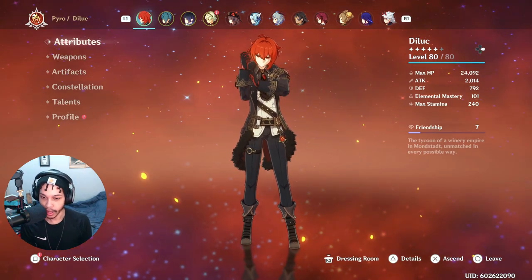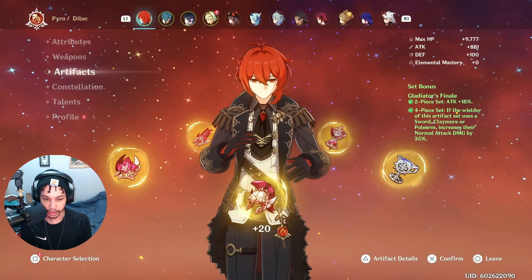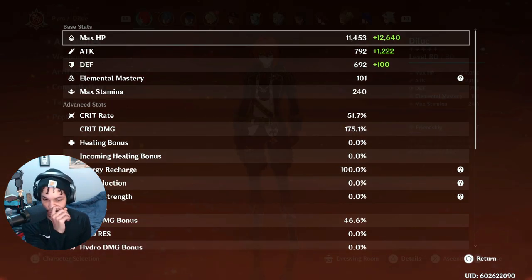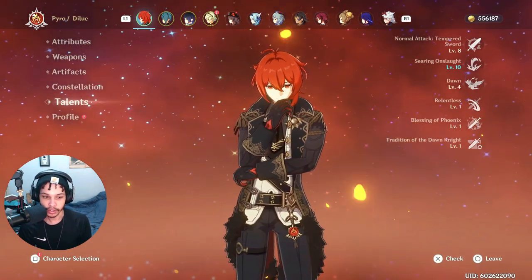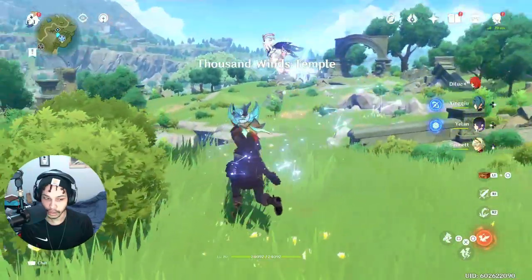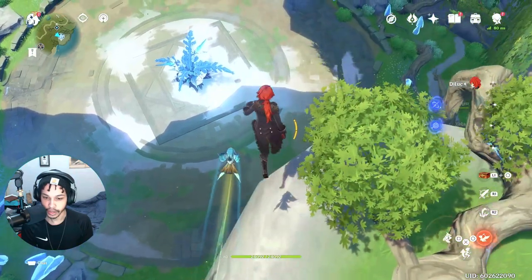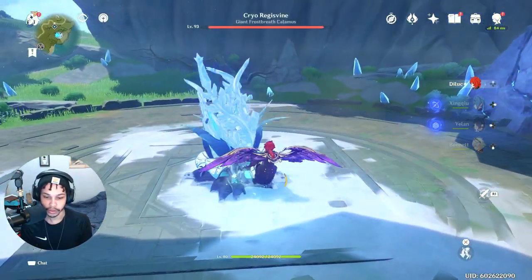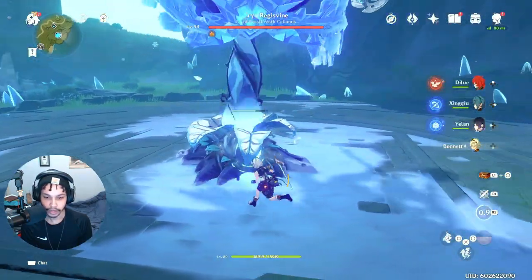We are back at the Cryo Regisvine with a pretty normal double Hydro Diluc team. These are my stats — I could use a little more crit rate. I have a four-piece Gladiator because I never farmed Crimson Witch, since I didn't really play Diluc that much despite what his level and talents would suggest. We're going to test it on the Regisvine and see if we can get some respectable damage numbers.